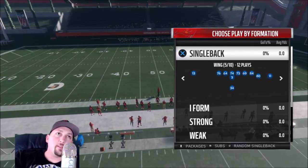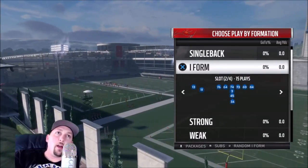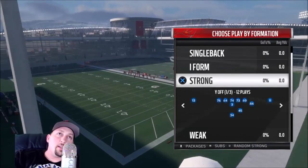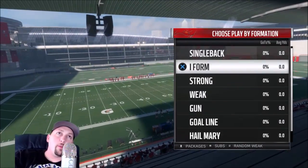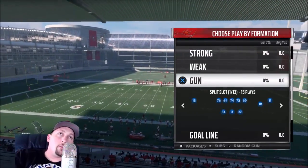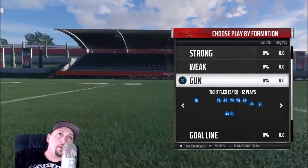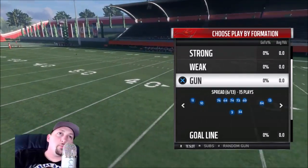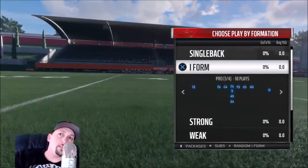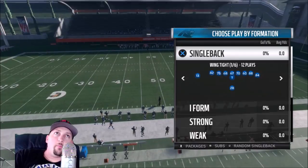Next up we've got the Buccaneers. The single back is pretty similar to everyone else — nothing too special, though they do have the Wing Stack, which is a rare one. The I-Form is pretty good with the Close Flex and Slot. Their strong and weak formations are things I typically like to run. In the gun, everybody likes the Split Slot; the Double Flex Weak is okay; the Bunch and Tight Flex are good. It's a pretty balanced playbook, though the gun is a bit limited. I'd say it's a good run-heavy book.